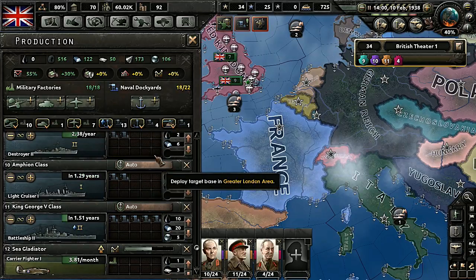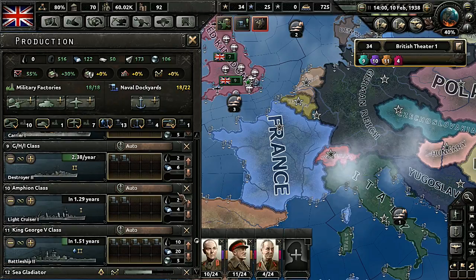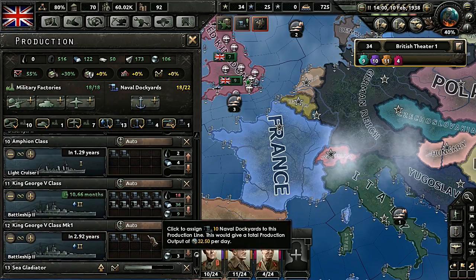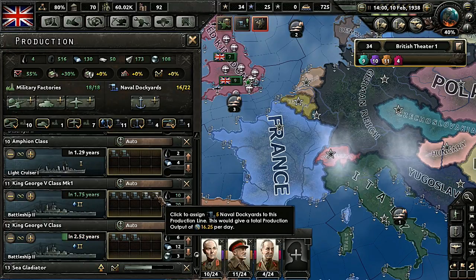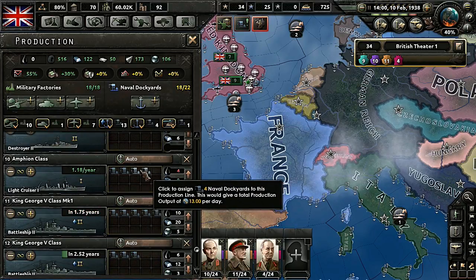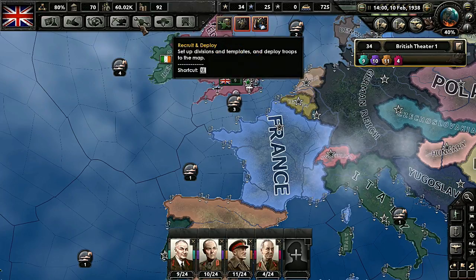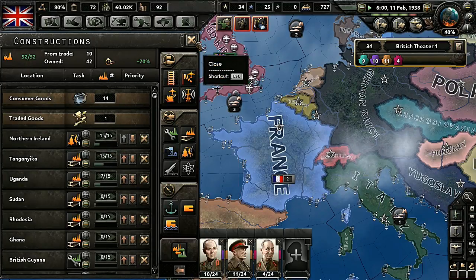Let's just start creating the mark two. We're already running out of oil. I still have four naval dockyards though. So now we're down to four, which we're going to get when this constructs in April — so good.